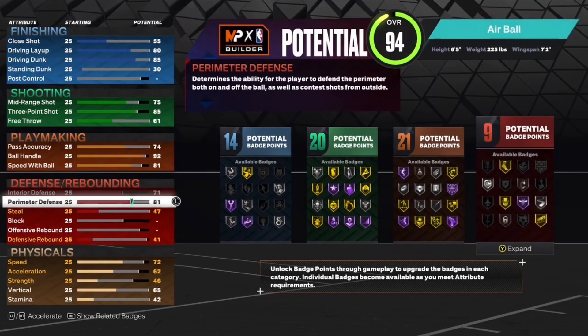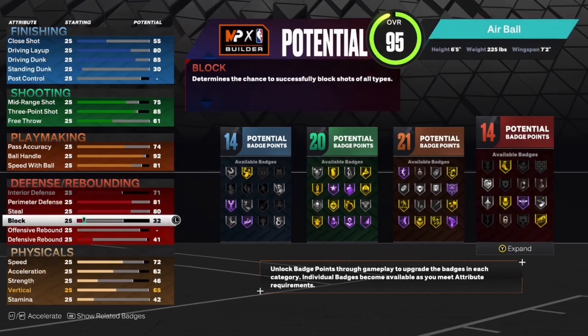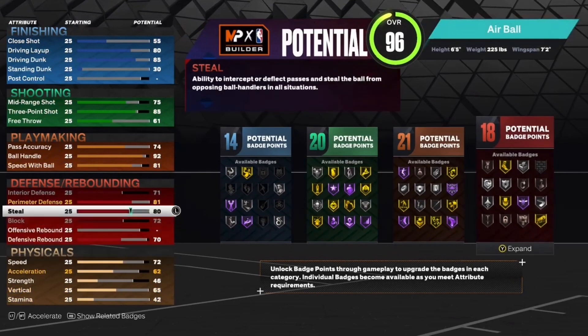For the defense, you want to max out the interior defense, put your perimeter defense to an 81, put the steal up to an 80. An 80 steal is actually going to be really solid. Put the block at 72, max that out, then put the defensive rebounding up to a 70.